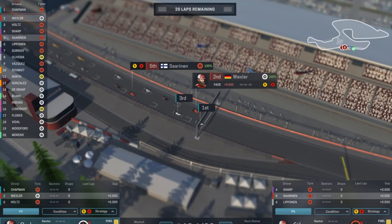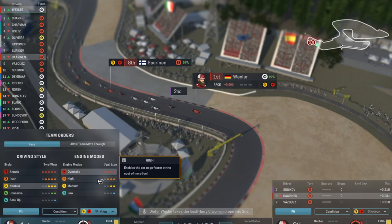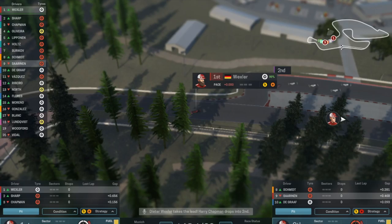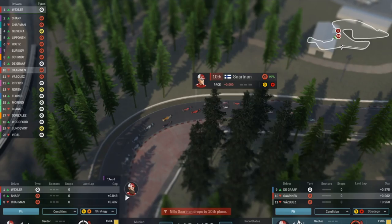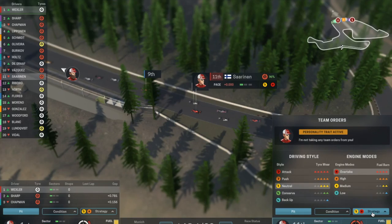Everyone's off. Wexler's off to a good start. Saarinen has had an absolute mare — that is not great. But Wexler's out in front so I'm going to get him to instantly switch down to high. Wexler's gotten off to a great start and you can switch between the drivers really quickly. Saarinen is down to ninth — a really poor start considering the tyre he's on.